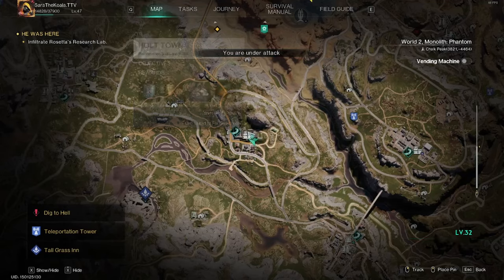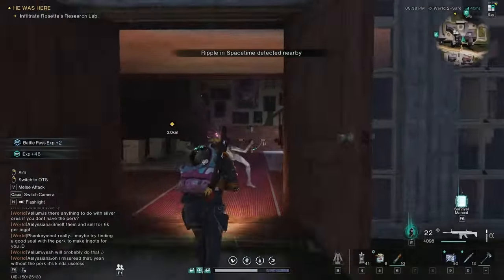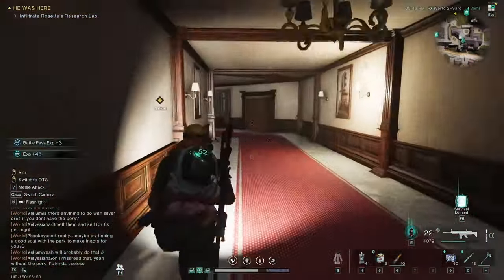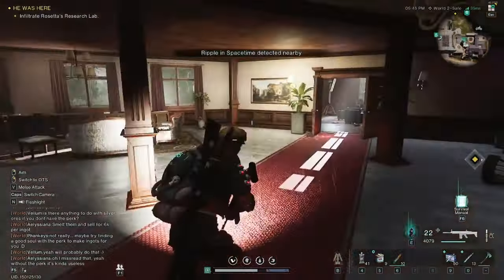We need to head over to Halt Town into the mansion, and you can see here it's Chalk Peak. You might have been here before — it's a really big mansion with lots of places and lots of loot to collect. However, if you go down the manor here into this office, you'll notice that there's a lift that doesn't quite look like it should be there.